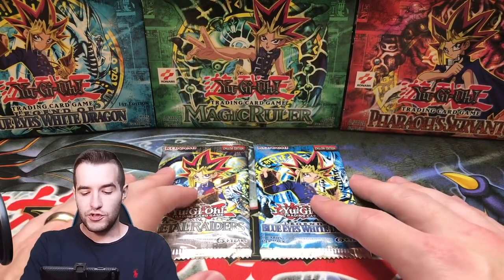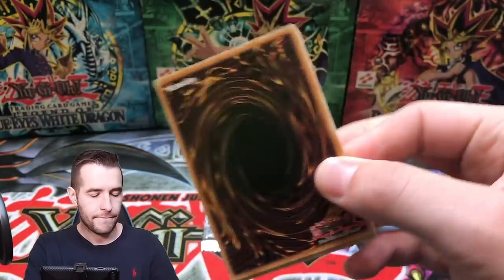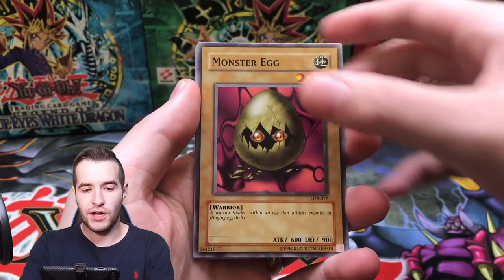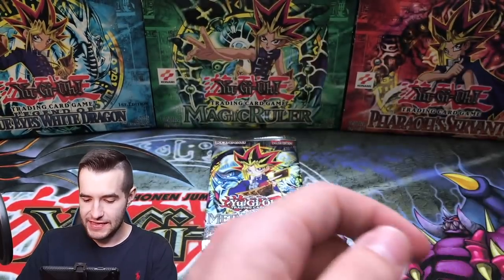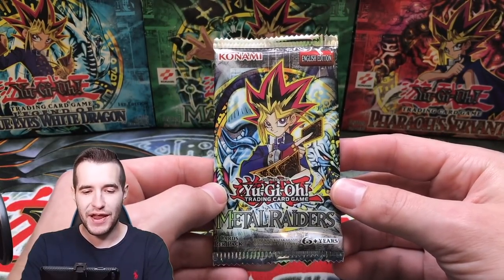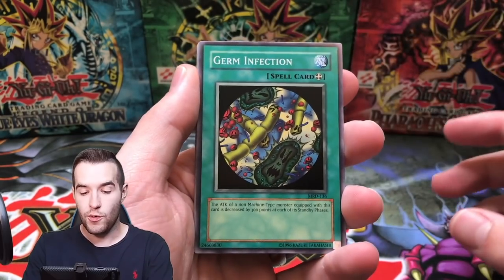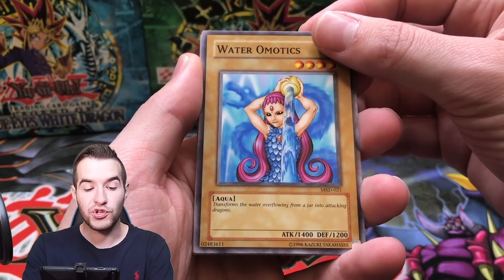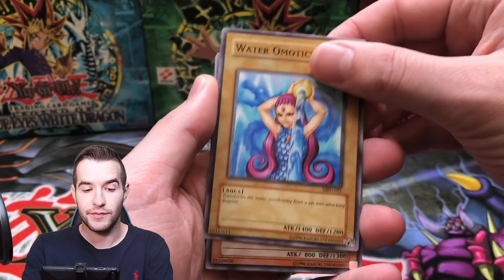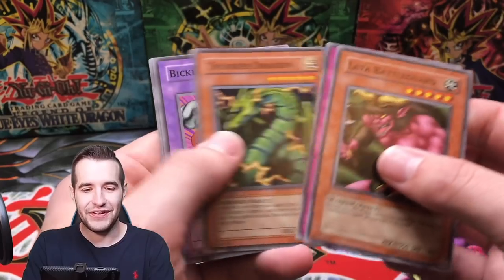Nothing so far at the end — we're really waiting for something big. Two more packs. Let's go with LOB, we'll finish with Metal Raiders, my favorite set. Mammoth Graveyard, Monster Egg, Tie Home, Masaki the Legendary Swordsman — a little bit disappointing. Final pack — Metal Raiders reprint pack. Can we pull the Gate Guardian, Summon Skull, Beast Skull, Time Wizard, or Solemn Judgment? Germ Infection, Water Omotics, Little Swordsman of Ale, Lava Battle Guard, and Thunder Dragon — that's a good one. We ended a little bit slow.